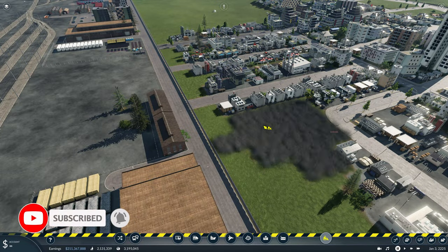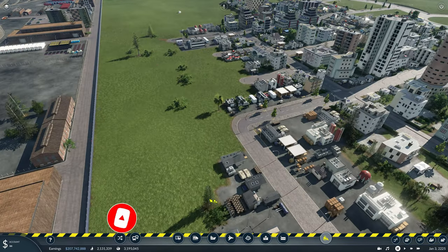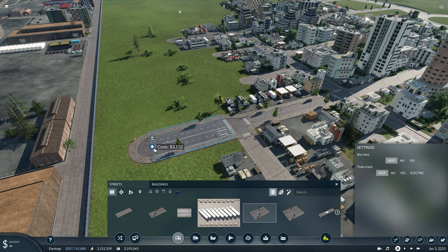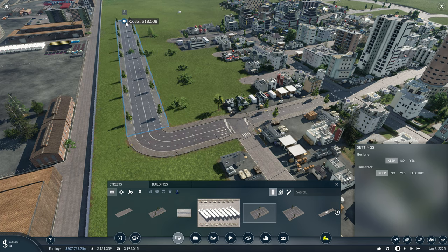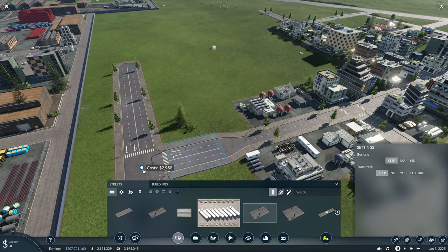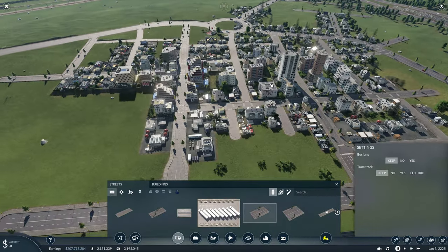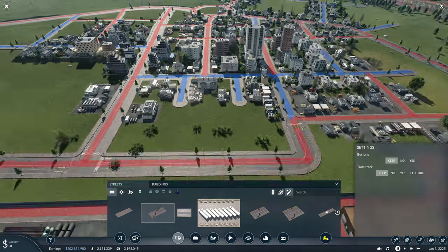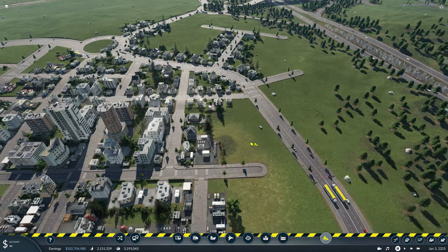It has joined up the road there to the cargo hub, which I don't actually want. And unfortunately when I deleted the roads, it actually deleted quite a few of the buildings as well. There's not a great deal I could do about that. But it did give me a chance to come back and just increase the capacity on some of the roads that it did generate.